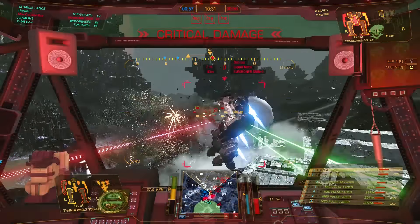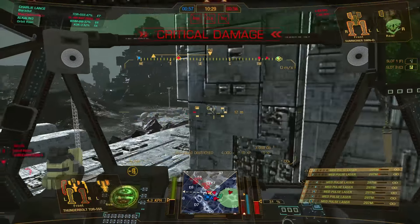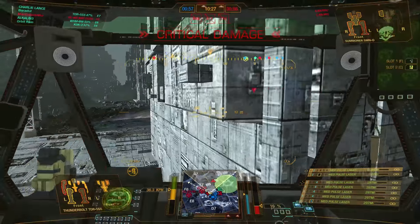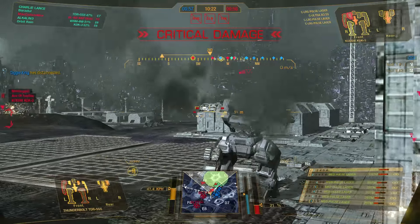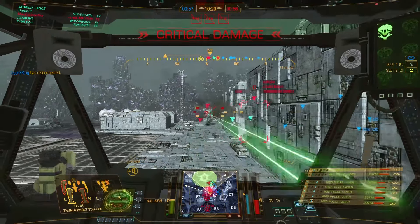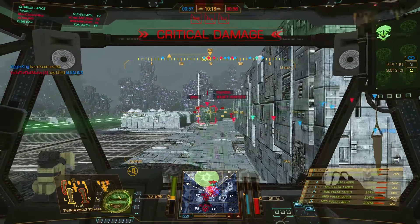Look at that Summoner — he has both his PPCs in his arm, and once the arm is gone I am completely ignoring him. Sure I could have gone for the kill, but there is no point shooting a walking stick. Don't do that. There are so many other targets which still have weapons, so let's prioritize them over anything else.